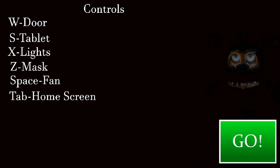So we have W for door, S for tablet — which is probably the cameras — X is the light, Z is mask, Space is fan. Wait, we have a fan mechanic? Okay. And then Tab is home screen. That makes sense. Let's go in and do this. I think I got this all down — we'll see.